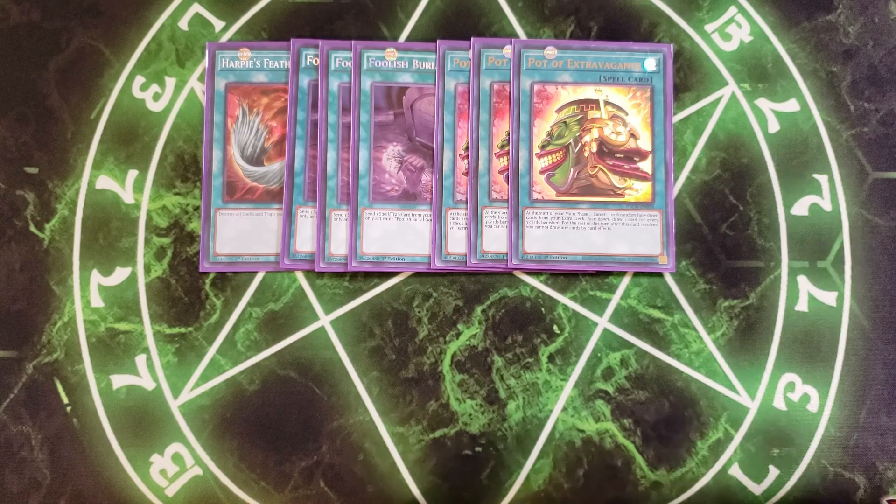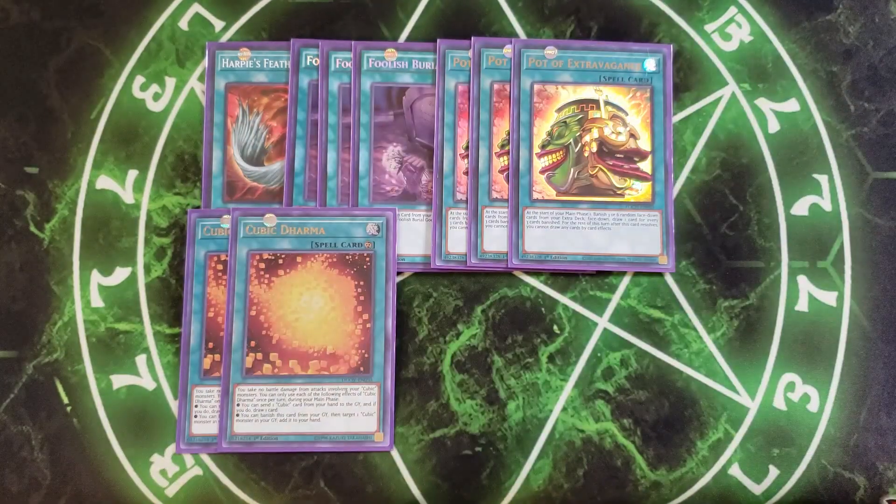We then play two copies of Cubic Dorama. I don't play it at three because it can come up that you draw multiple copies, so two is totally fine. It has the ability that you take no battle damage from attacks involving your Cubic Monsters. During your main phase, you can send a Cubic card from your hand to the graveyard and draw a card. Or you can banish this card from the grave to target a Cubic Monster in the grave and add it back to your hand. With Pot of Extravagance, you won't often get that first draw effect off, which is why I play this at two and Extravagance at three.